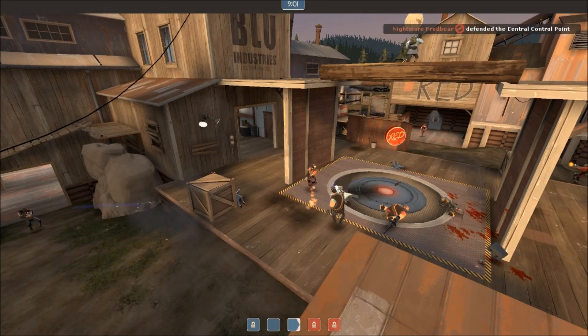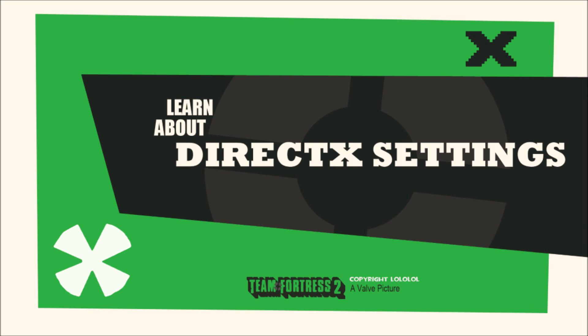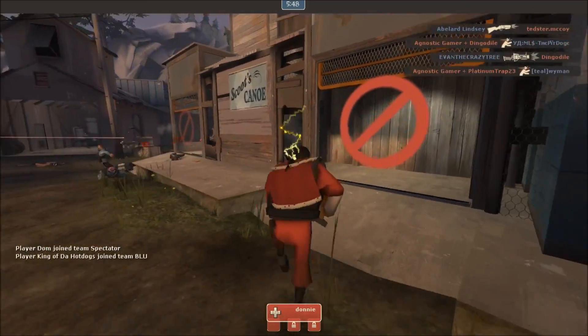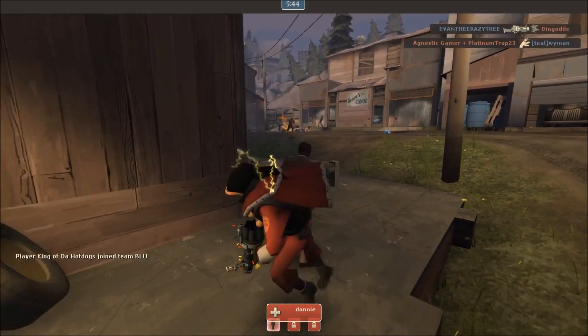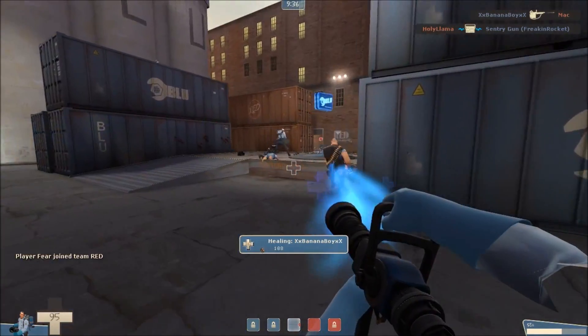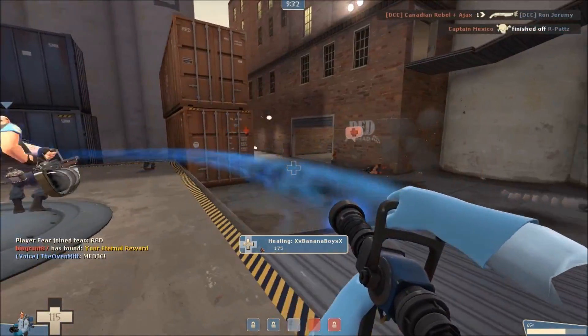Hey everybody, Dom here. Today I'd like to talk briefly about DirectX settings in Team Fortress 2. It is possible to change what version of DirectX Team Fortress 2 utilizes. Doing so can drastically change the look and performance of the game, especially on older and inferior computers. Here's a quick guide to what DirectX is, what's the optimal setting to use, and how to go about changing and applying said setting.